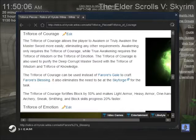Something else the Triforce of Courage can do: instead of using Farore's Gale at the Skyforge to make Farore's Blessing, you can just have the Triforce of Courage and do it at an Ancient Enchanter — that simplifies that recipe. It also simplifies the Master Sword Awakening process. If you have the Triforce of Courage, you can just awaken the Master Sword. If you have the Triforce of Courage and the Triforce of Wisdom, you can truly awaken the Master Sword. And if you have the Triforce of Courage and the Triforce of Emotion, you can also truly awaken the Master Sword, but in a different way.